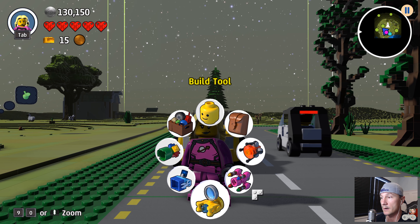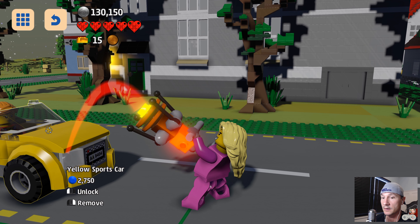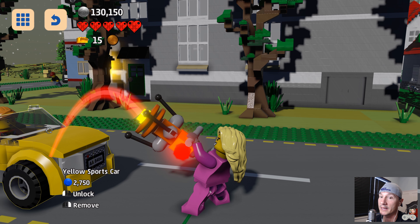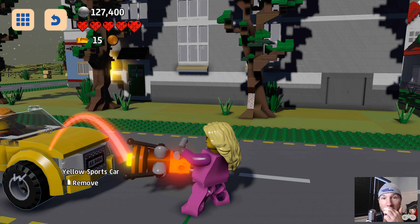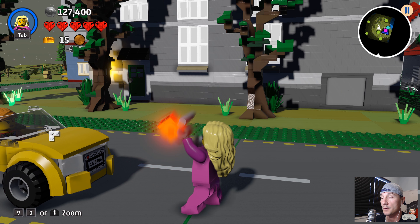Let's get our discovery tool out — we might already have it because I have the memory of a goldfish. Okay, so this means we already have it but we haven't unlocked it yet, so we have to pay 2700 studs to unlock it. We've done that, so it's unlocked — yay!